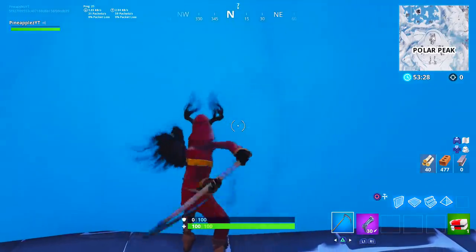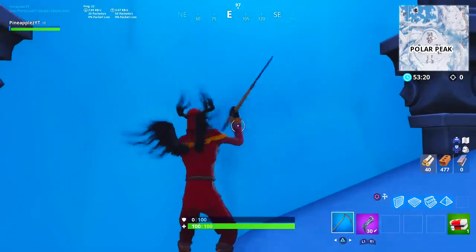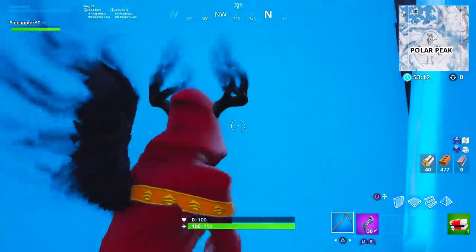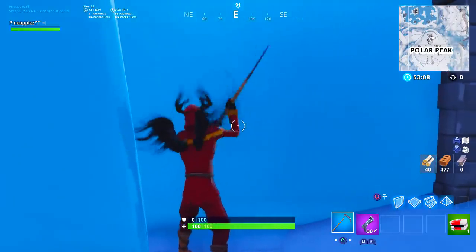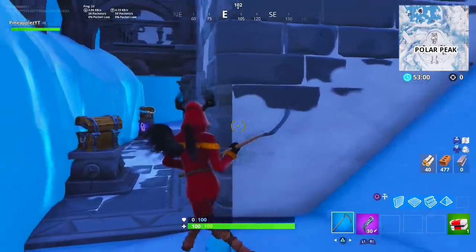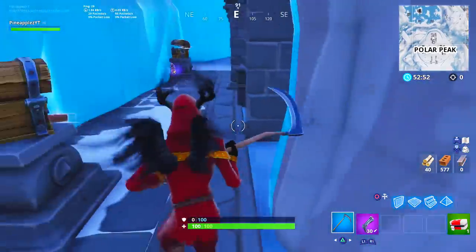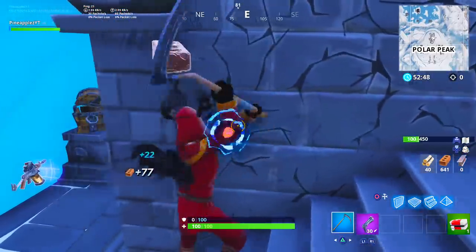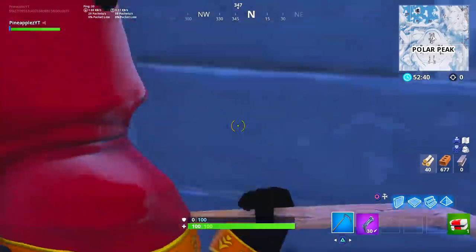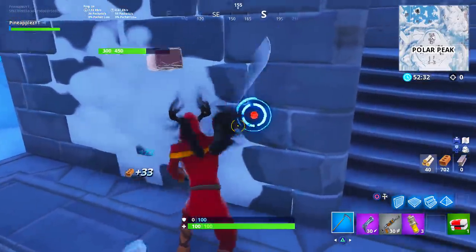Look at the way I'm hitting this ice right here — I'm swinging my pickaxe normally and it's not doing anything strange. But just a little bit to the right, when I swing at the ice, my pickaxe is being stopped very shortly after swinging. I even went to the corner and swung back and forth on both ice walls, and you can tell the clear difference. Typically when your pickaxe gets stopped right away and does that animation, it means that area is unbreakable — which probably means it's going to stay.